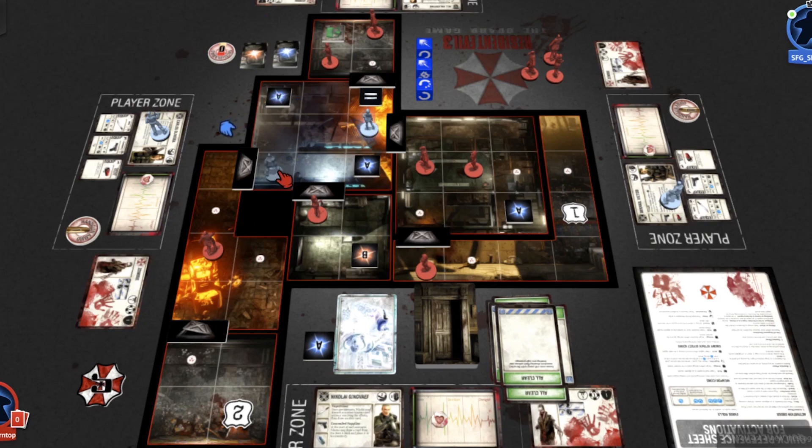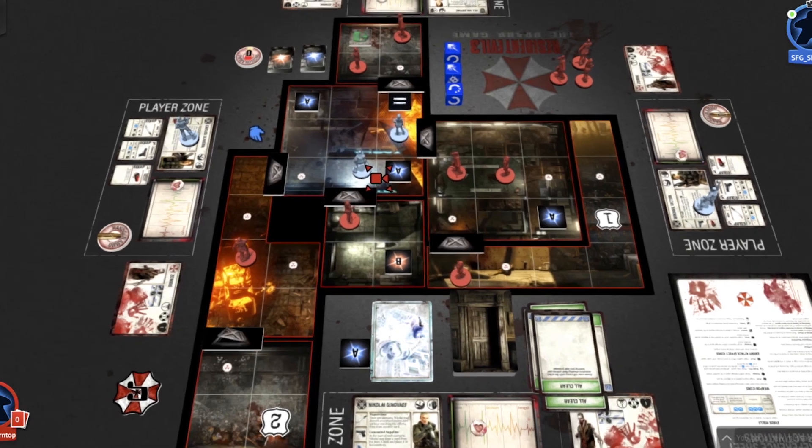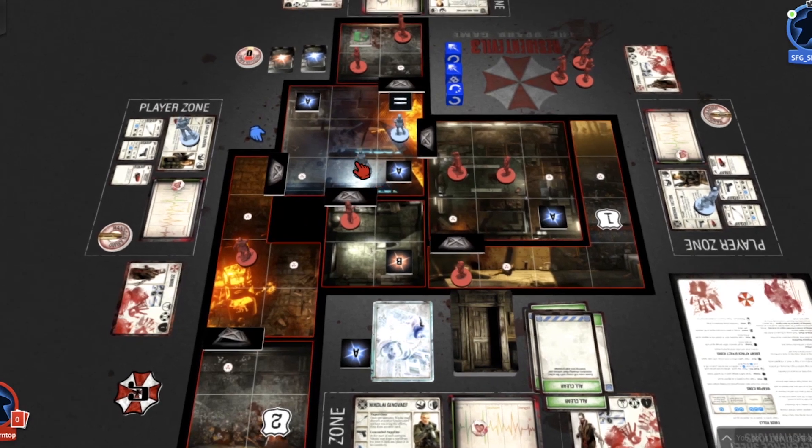One of the interesting ideas with Resident Evil 2 and 3 is that you don't need to go into every single room if you don't want to. It's about finding your objective and homing in on it. There are lots of distractions built in — rooms with items enticingly sitting in them — but you don't necessarily know if you want to risk your life going in. I was playing earlier with a playtester through one of the Nemesis scenarios, and we had decision points: fight Nemesis — very dangerous — or run away, which makes the city more dangerous.